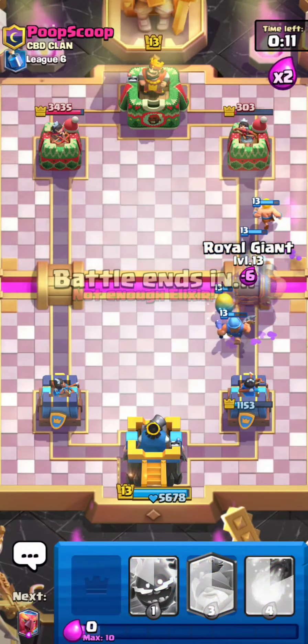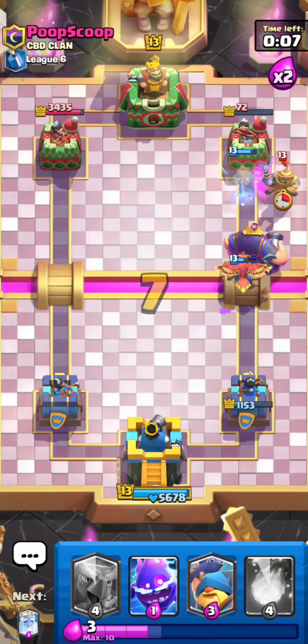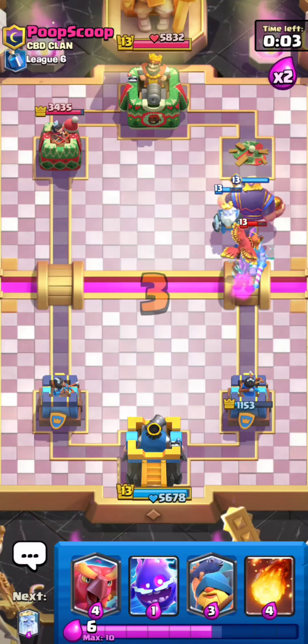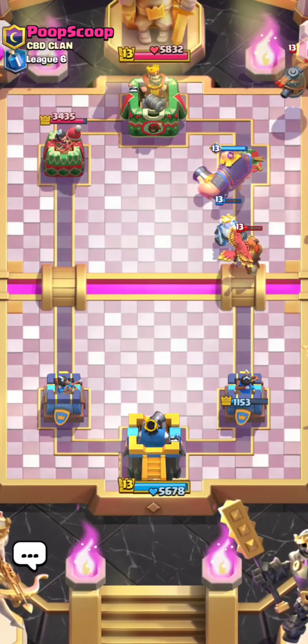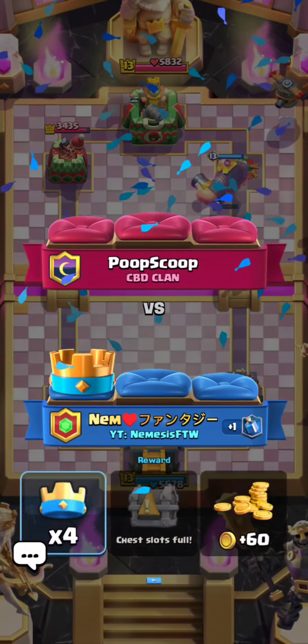This is going to be a really nasty counter push. I use Barbarian Barrel for the Firecracker, and Royal Giant here because he simply can't defend this push anymore — he used way too much elixir and I capitalized on it. I played that matchup really well. I'm going to go ahead and wrap up this video. Thanks so much for watching, and I'll do more in the future.